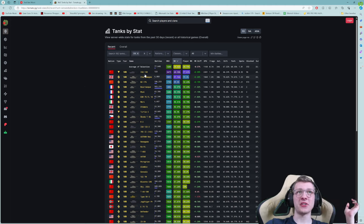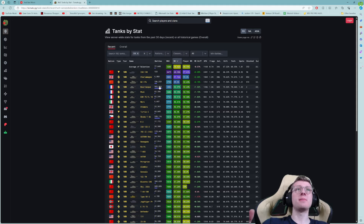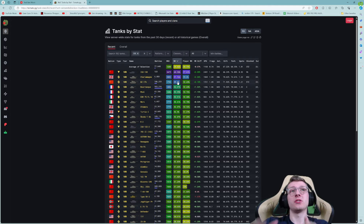You might say, what about the Charlemagne or the ISU-130? Well, judging that only 7,000 games have been played in the Charlemagne and only 123 in the ISU-130, it means that barely anybody are playing these tanks. The BZ-176 with its almost 200,000 games is a much better sample size. It is by far the highest win rate tank if you're looking at how many games are being played in the vehicle.